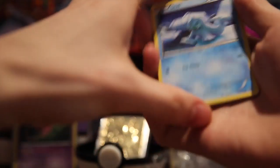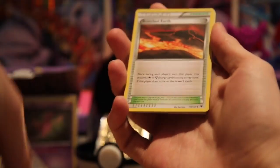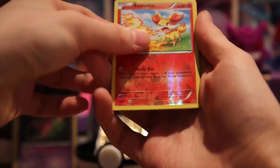First up guys we have a Seal, a Fennekin, a Carbon, a Deerlin, a Bronzo, a Scorched Earth, an Old Amber Aerodactyl, a Wormadam, a Fennekin Reverse, and a Grumpig Non-Hollow. So let me just put this in a sleeve.